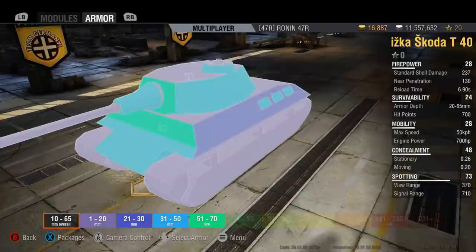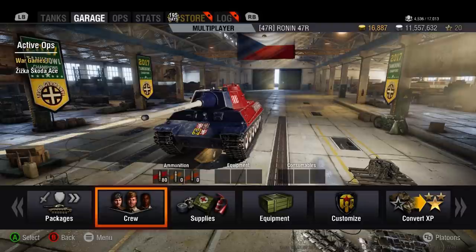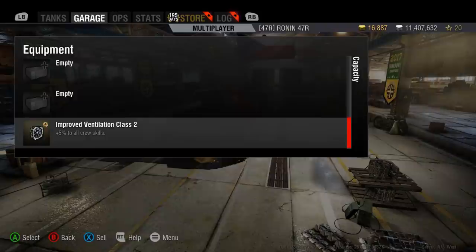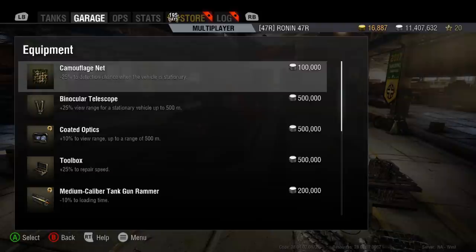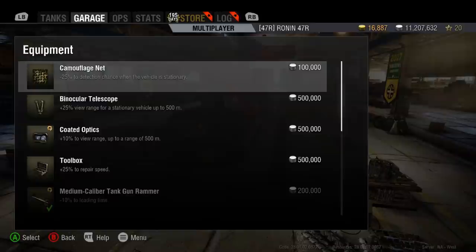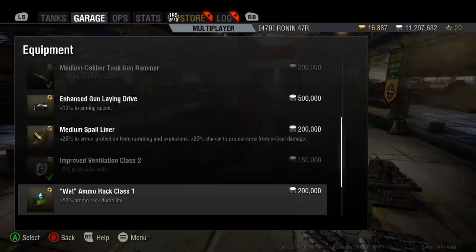Now it's time to get underneath this tank and install some equipment. I'm going to go with some ventilation to improve all of the characteristics that the crew brings to the tank. I'm going to bring in the gun rammer, because I want to get my gun into the battle — the best attribute of this tank really is the gun itself. I'm considering a GLD, but you cannot run V-Stabs on this particular tank.